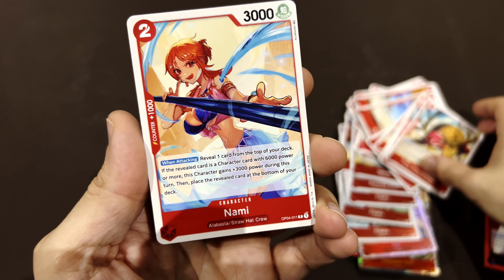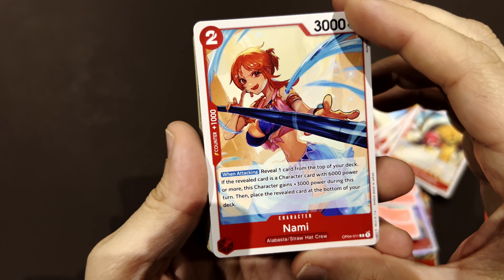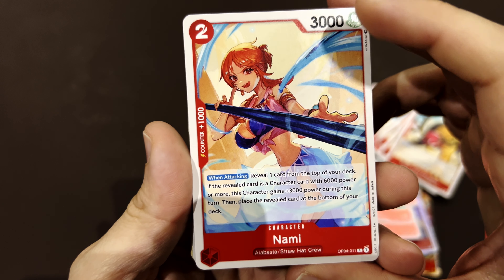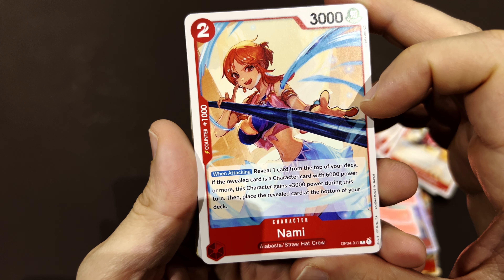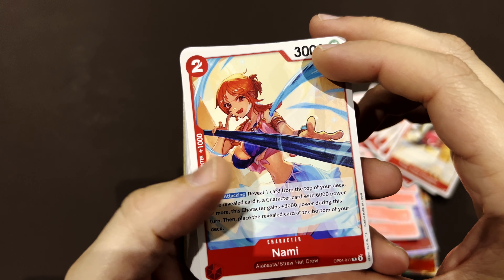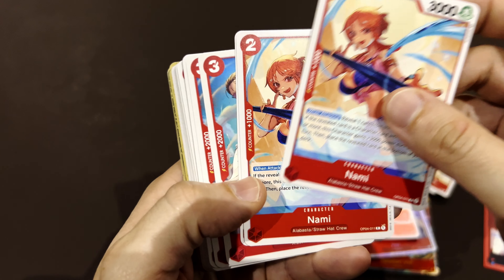Nummy — reveal one card from the top of your deck. If the revealed card has six power or more, she gets plus three thousand during this turn, then place the revealed card at the bottom. This is always a bit risky, but you can play your two dons to put a five-cost character and then attack with her going up to eight — a nice bonus.